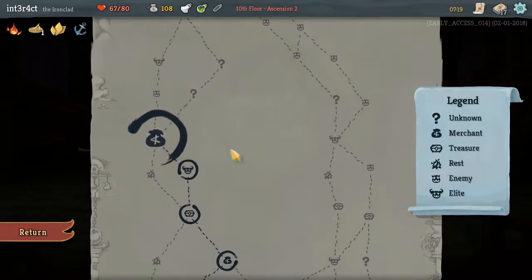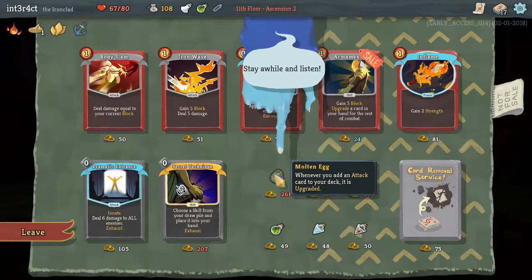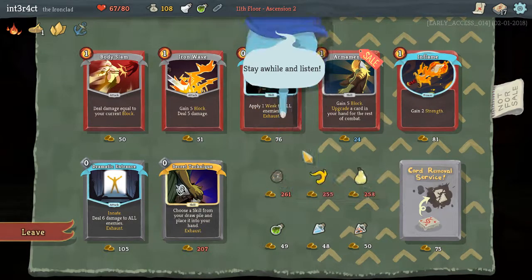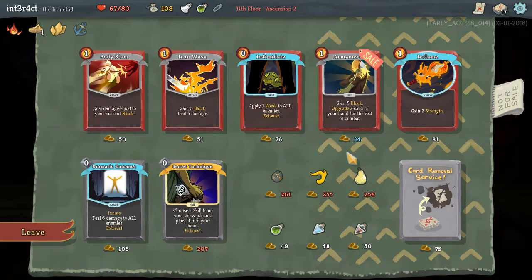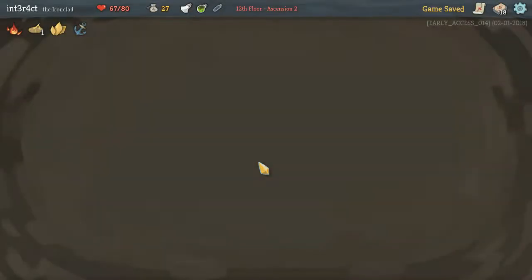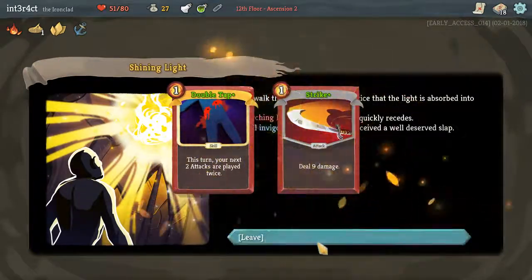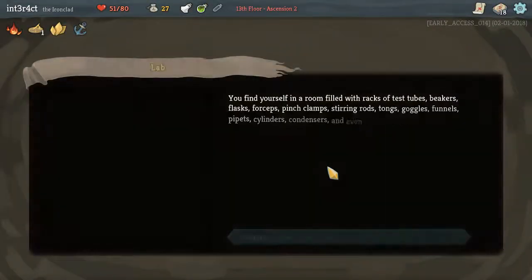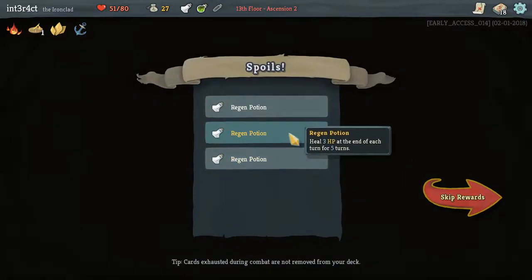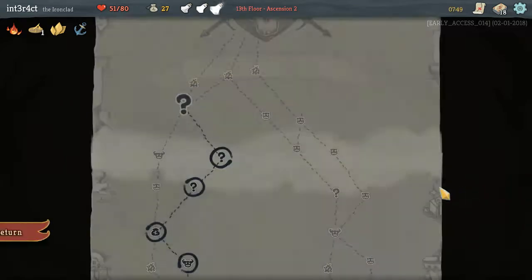We do have inflame; we can pick up the heavy blade. Once again, I would have loved to pick up molten egg. I think we go with another inflame. Maybe I wanted to do those elite combats. That's good because we needed to get some upgrades — we were missing out a little bit. Regen potion, alright!